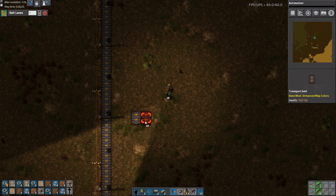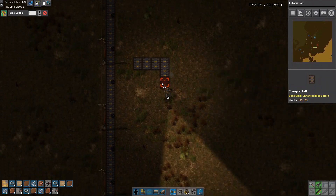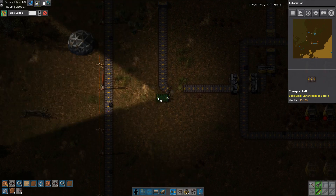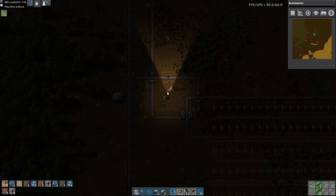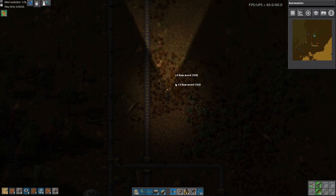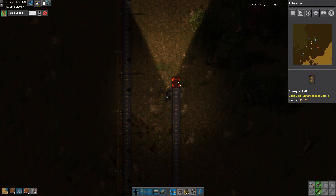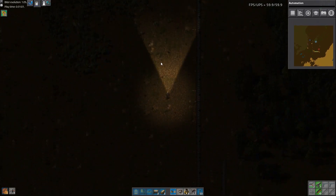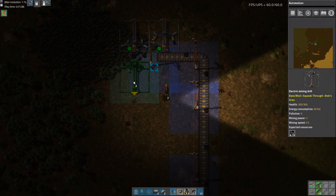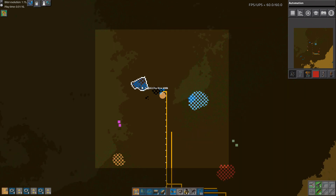I want four lanes of ore. This is going to be the first lane — the first lane is going straight in here. This is very unnecessary right now but it will help just to plan out what we can do later.